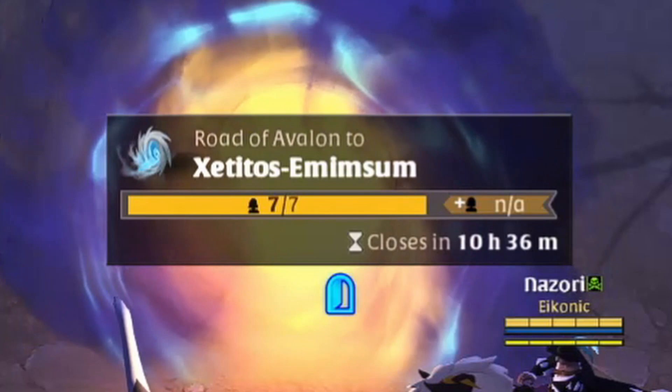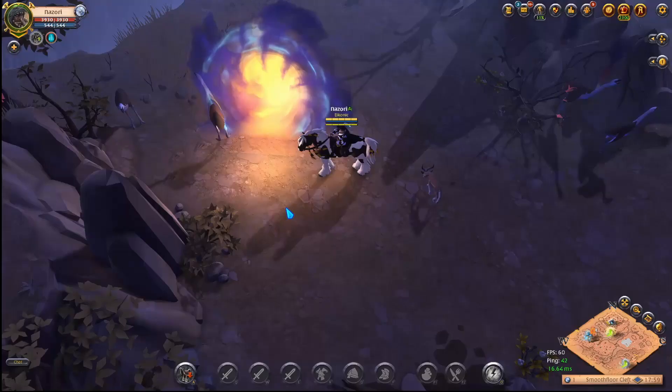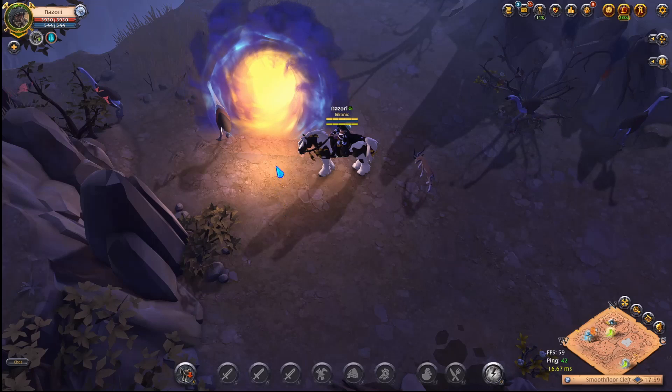Once you find a portal, you can hover your mouse over it to find some information about the portal. It'll tell you where it goes, how long till it closes, and how many people can pass through this particular portal.